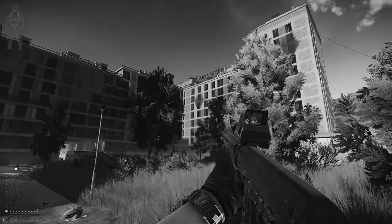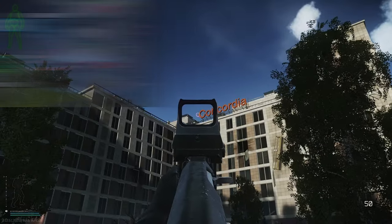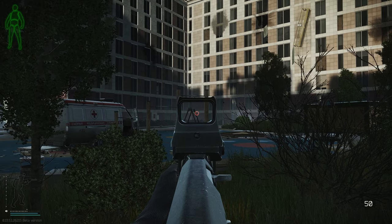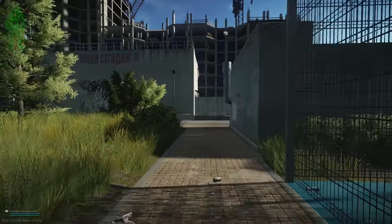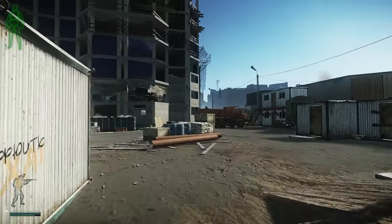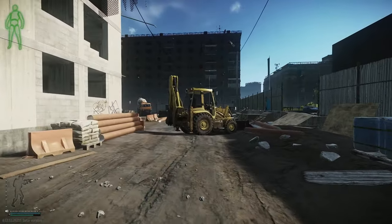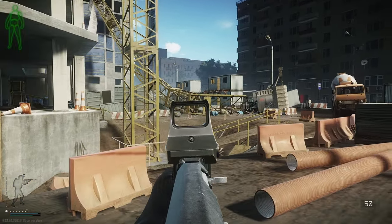We're starting down at Concordia — easy to tell because it says Concordia. This is the apartments in the bottom left of the map. There's an extract behind the corner of the building called the Crash Site extract, available on PMC, so take note of that. Right next to Concordia we've got Construction — a giant construction site with an extract called Collapsed Crane, right where the reticle is. You go stand over there and you get out.